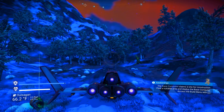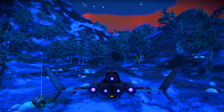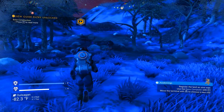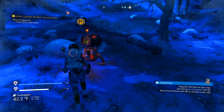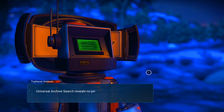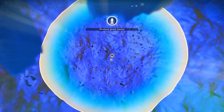The base computer claims a site for construction — find a suitable area and deploy the base computer, access the build menu with Z. This is not going to be my main base so I'm not really going to worry about making this in a perfect spot. I'm just going to make it over here because it seems like a swell area. Let's go ahead and put that down — there we go. Press P to read more base construction, register the land as your own, use the base computer with E. We got a base!